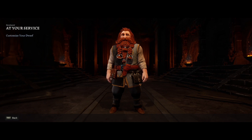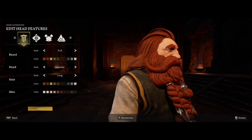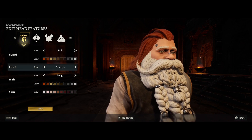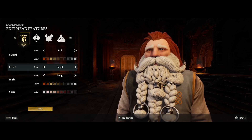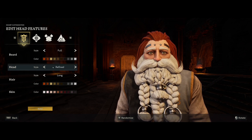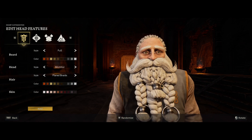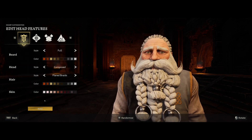So I get to customize my dwarf-y boy. The beard — I've got to go for white beard. That's an interesting look for a head. I'm not too fussed about how I look, let's go full white. I'll go back to the composed look, the one I started off with.